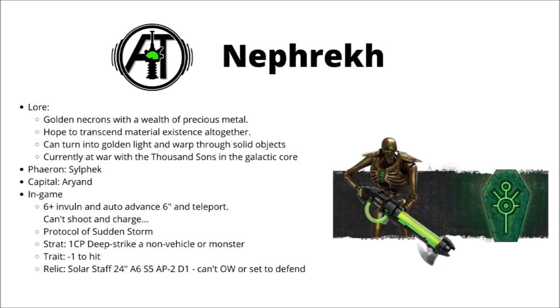Next up we have the Nephrekh dynasty — golden-armoured Necron warriors with their capital established in the Galactic Core, with lofty ambitions of transcending this mere material plane to become beings of pure light. Their arcane technology allows them to translocate short distances in a flash of golden light, and even phase through solid objects and bunkers while doing so. In recent times the dynasty has been engaged at war with the Thousand Sons since the opening of the Great Rift. In-game they get a 6+ invulnerable save, and their phasing ability allows them to auto-advance 6 inches and essentially teleport through solid objects — however they can't shoot or charge after doing this, so the extra movement isn't all that great.